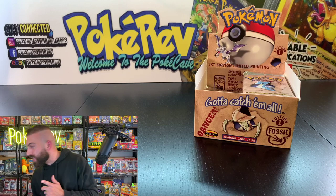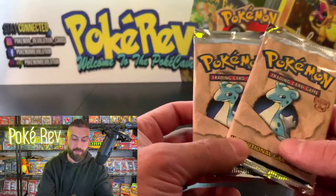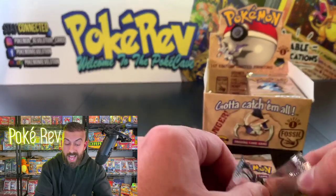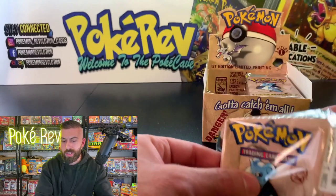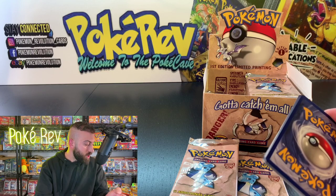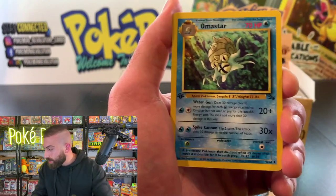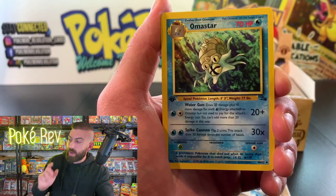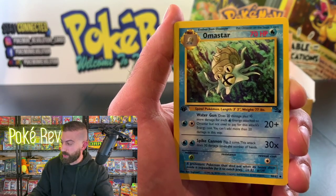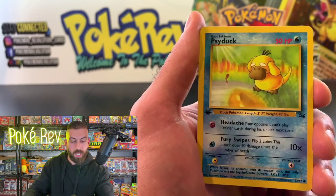Which type would I be? I want to say Fire — so I can get Charizard — or Water for Blastoise. I think I'd go with Fire. My lineup would be Arcanine, Charizard, Magmar for sure — I really like Magmar. We got a Slowbro, Kingler, Psyduck, Ekans, Geodude — finishing it strong. We got a Muk non-holo out of the second pack. Not the most desirable rare but the centering is really clean.